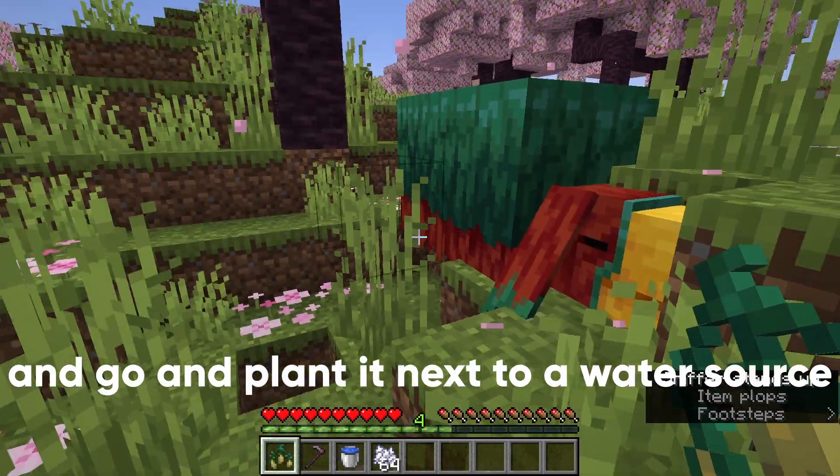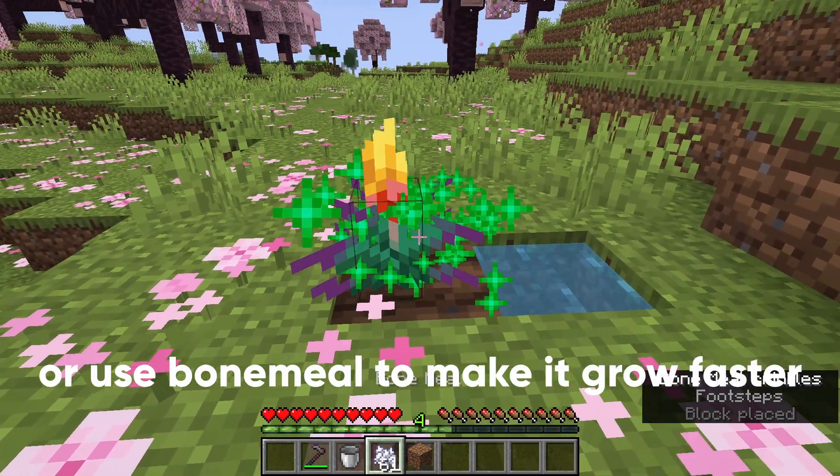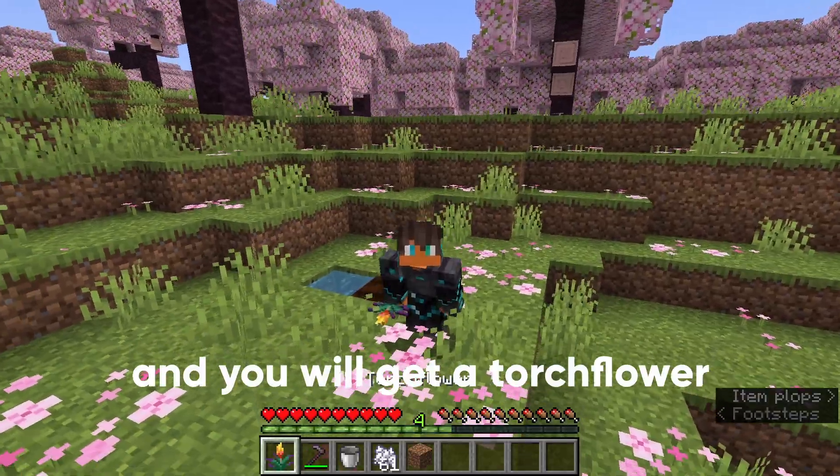Pick up the seed and go and plant it next to a water source. Now wait for it to grow, or use bone meal to make it grow faster. Once it is fully grown, you can harvest it and you will get a torch flower.